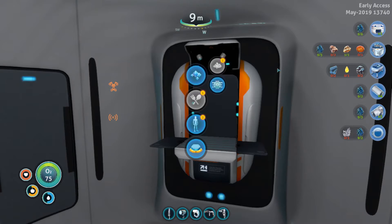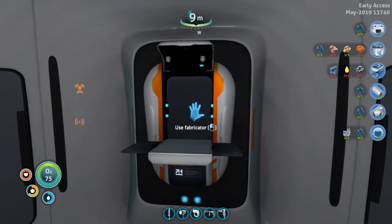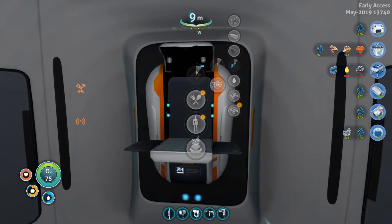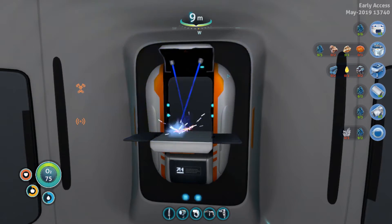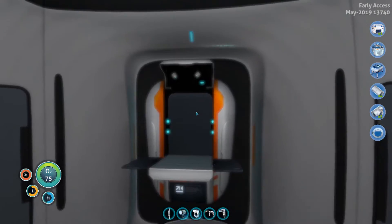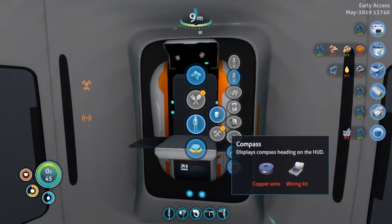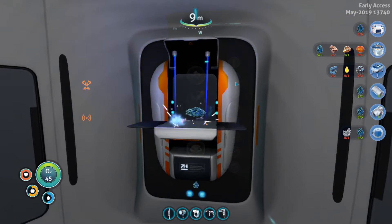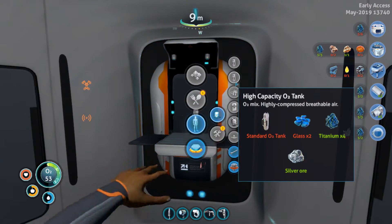We need two glass. Can we get some quartz? One, two — there we go. Let's get one. And equipment — I need an O2 tank in our inventory. High-capacity tank. Hey presto. We have slightly more oxygen now. Yay.